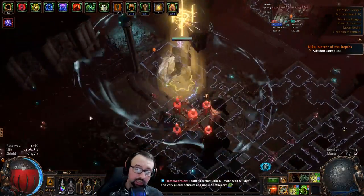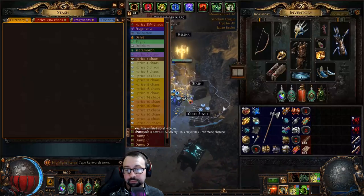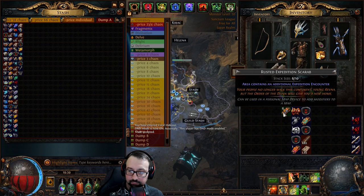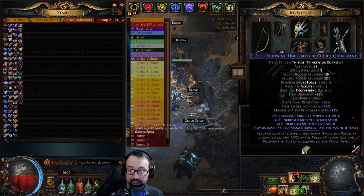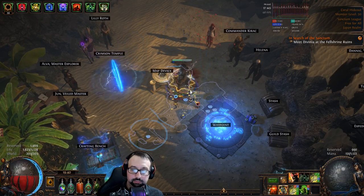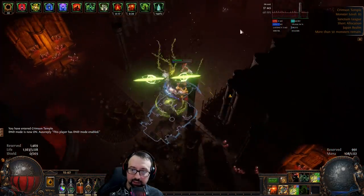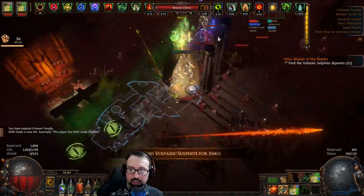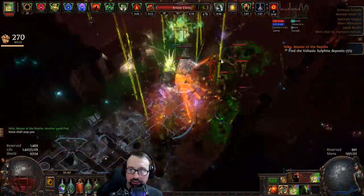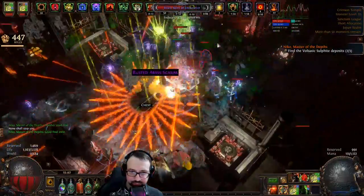There's some luck variance — maybe a good unique or some divine orbs — but I'm tracking it more thoroughly than most. I can confirm that investing roughly 40 chaos per map into this divination card farm still makes significant currency even without any divine orb altars. I've only seen the divine orb altar once — on a Crimson Township map on day three when I wasn't even farming divination cards yet — and I got five divine orbs from it.